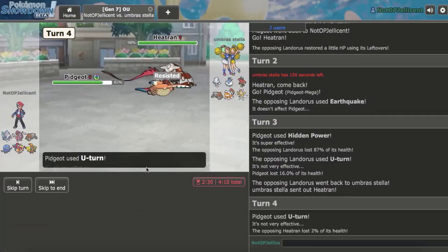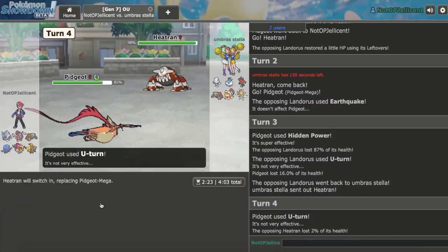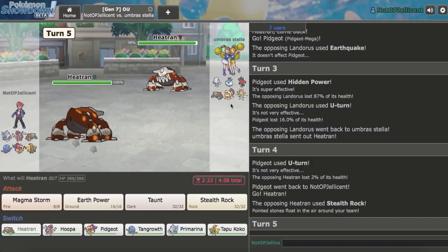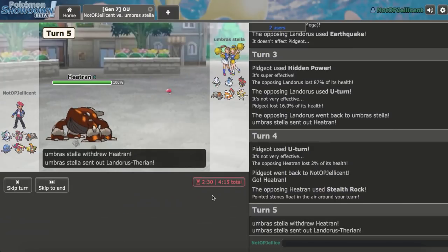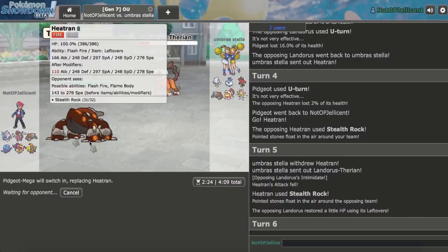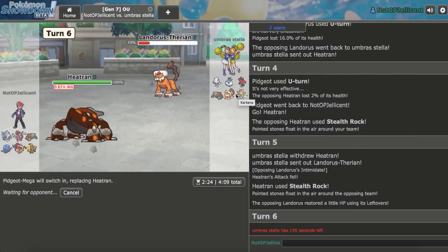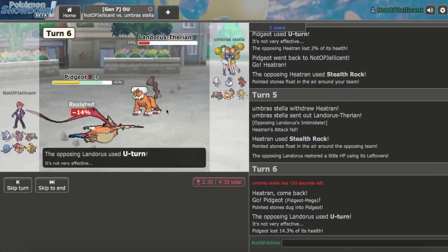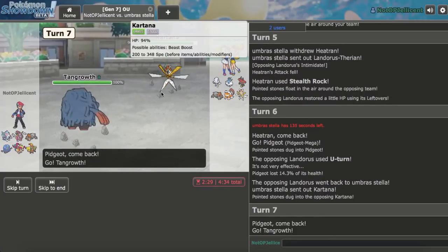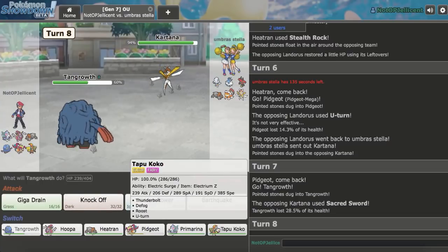He goes for the U-Turn, which is a slow U-Turn. Out comes his Pokemon — I can U-Turn out again for a bit of chip damage. I think I can go Primarina safely but I don't want it getting Toxicked. Let's just go Heatran — he gets Stealth Rocks up. Scarf Kartana is a giant problem. I need to keep Tangrowth healthy. Let's get up our own Stealth Rocks as he goes back to Landorus-T. I'll go back to Pidgeot — I don't want to risk Heatran for no reason.